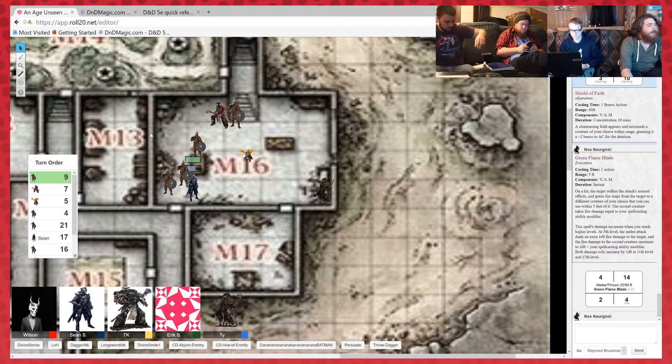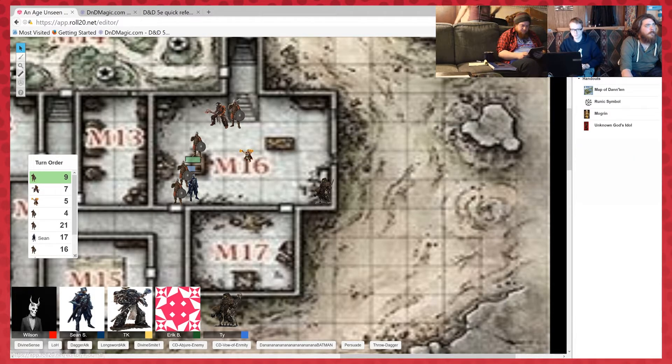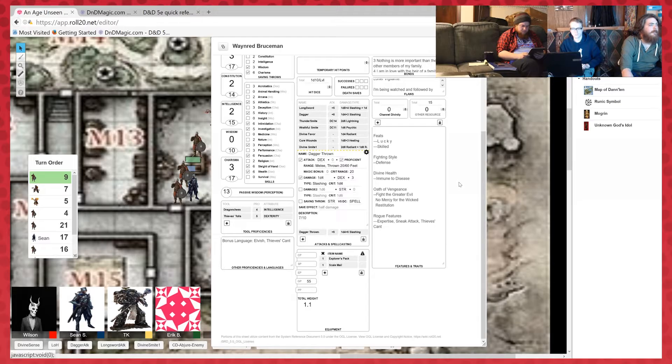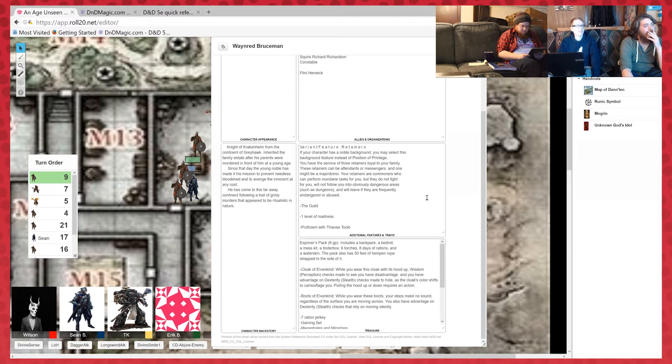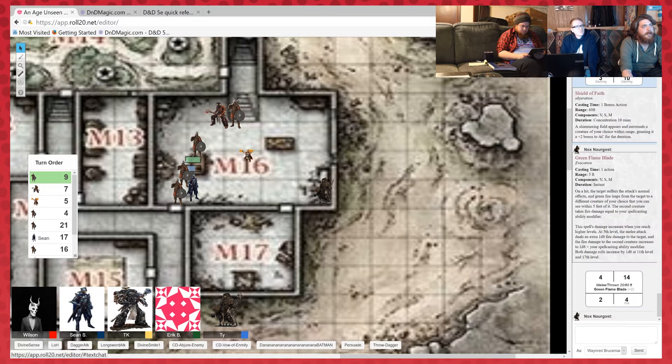Another one of the guards sees the opportunity, with one of his comrades already in battle with Wainrid, and comes in to try and get some of that sweet paladin action. A 16 and an 18 - the 18 hits but the 16 doesn't. That's six slashing damage to you. He strikes out with the first one and you deflect it with the side of your gauntlet, but then he takes advantage of that opening and slashes you across the front of your shoulder. I want to look at him after he strikes me and mutter: 'I've had worse.'